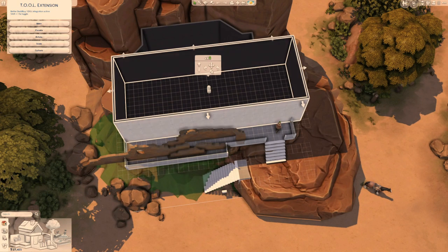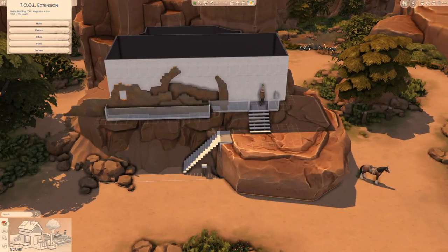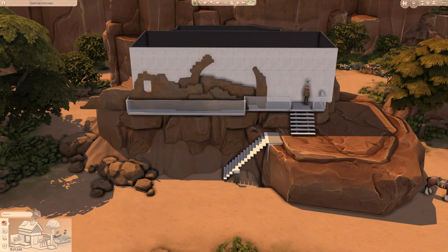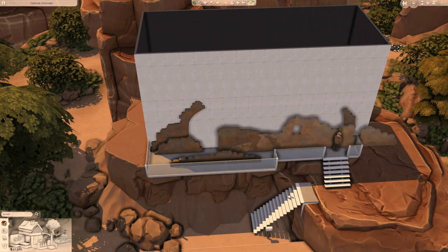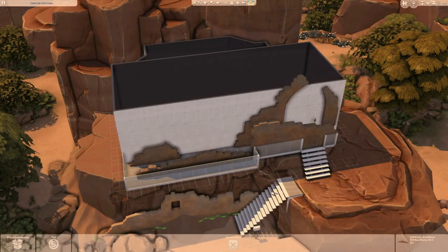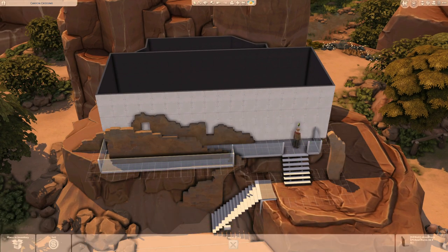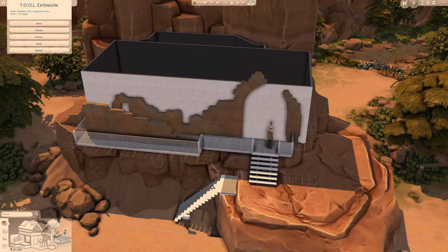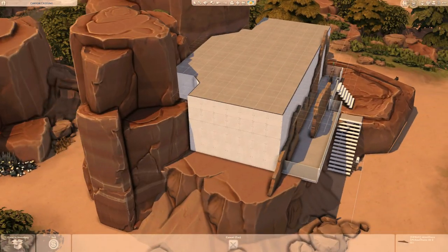When I first got the horse ranch pack and was looking at the items, especially the debug items, I was thinking what I could build with this pack, what future builds I could plan. And this was one of those builds because as soon as I saw these ruins, these walls that you're seeing right now, I thought about doing this type of build. And then I also saw the rocks — some of them have this very flat surface, so I thought they'd be a really great base for a house. I combined that idea with the other idea and came up with this.